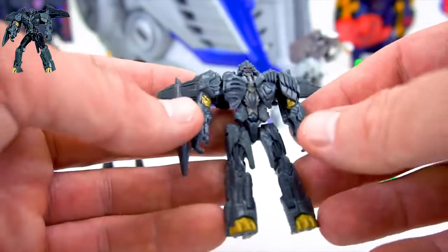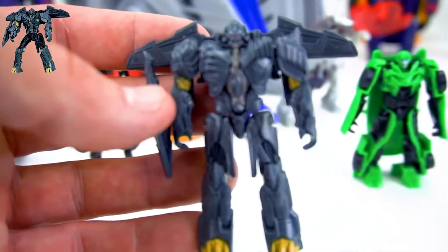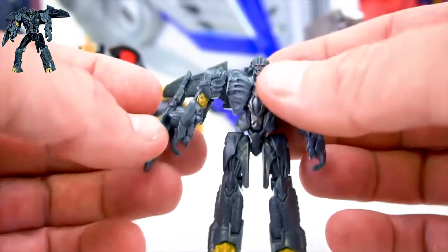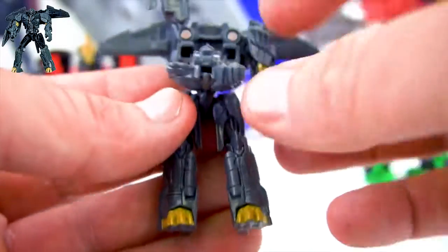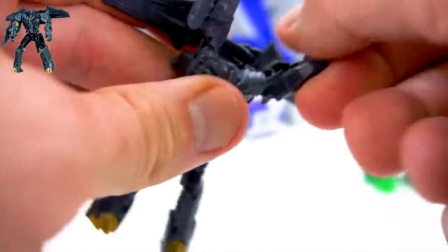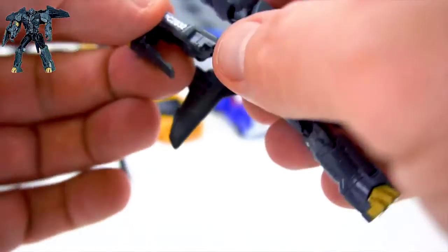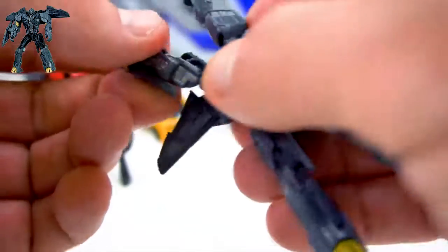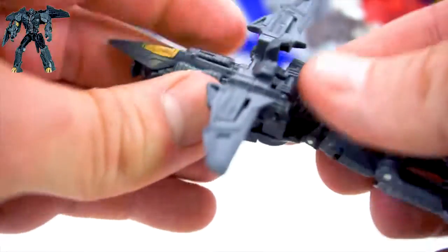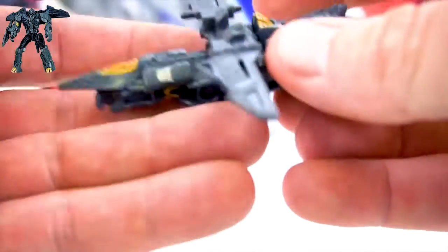On to Megatron. Megatron is a little bit different than you might expect — here is Megatron. The first thing we're going to do is flip him down and flip his head in, like that. Then we're going to flip his arms up just like this, without breaking him off the ball joint. Got to rotate him right so that he doesn't do that. Then we're going to rotate this arm around, rotate this other arm around, push these two pieces together, flip it around and you've got your jet — squeeze everything together. Then with the legs — flip that up, flip that up, and there he is in jet mode.